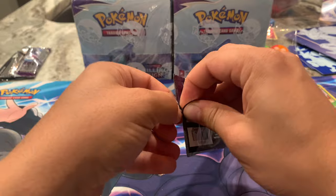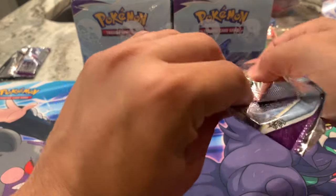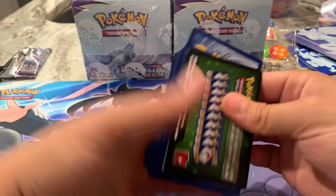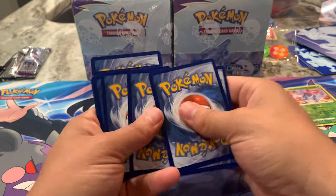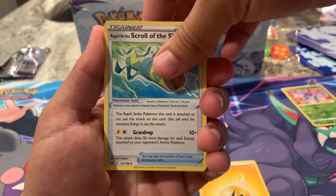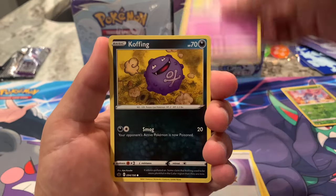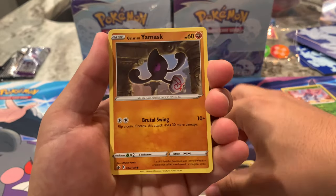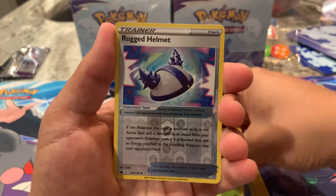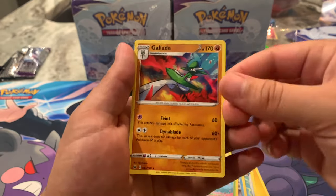I don't ever try to chase master sets, although through all of Sword and Shield I've gotten pretty close on all of them. A couple of them — like Vivid Voltage and Champion's Path — 100%. Pack two: Lightning Energy, Rapid Strike Scroll of Skies, a Kirlia, Fog Crystal, Galarian Slowpoke, Koffing, Galarian Yamask, Snorunt, Bounsweet, Rugged Helmet as the parallel, and a Gardevoir as the non-holographic rare. Really like that art. A lot of the art in the set's really nice — they're starting to incorporate multiple Pokémon in single arts.